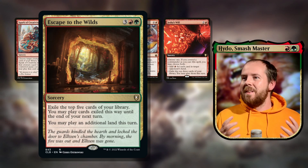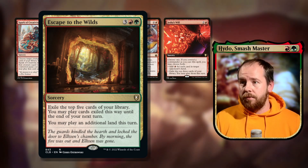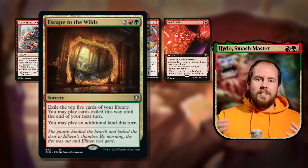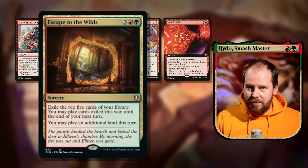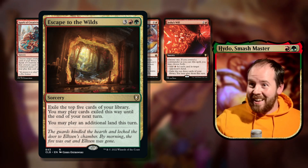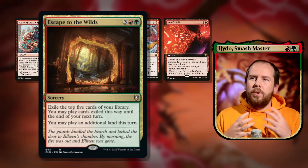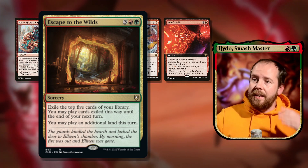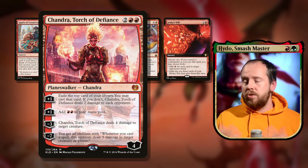Escape to the Wilds — five mana sorcery: exile the top five cards of your library, and you may play cards exiled this way until the end of your next turn. You may also play an additional land this turn. The key thing is it extends to the end of your NEXT turn, so you have two turns to use those cards. Being able to play lands from exile is phenomenal since you could otherwise get clogged with lands there.